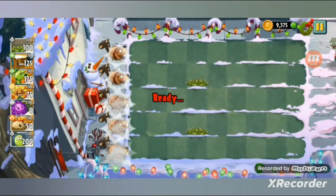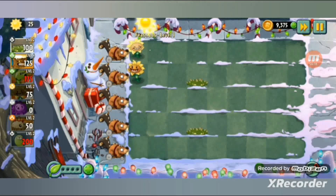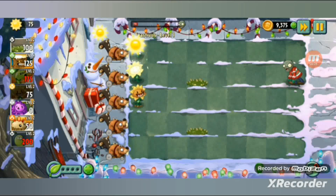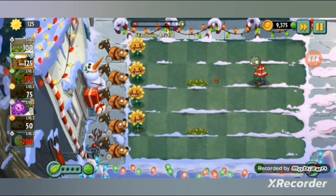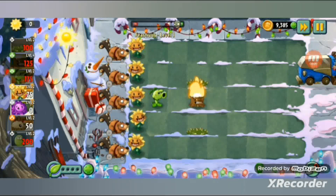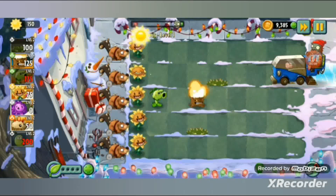Here are my plants. I'm taking a break from using shadow plants since I've used them a lot. The first level is easy. I have Frostbite Cave lawn mowers and also spike weeds - I think they're used in this level to pop the wheels and crash the bobsled zombies. There is only one wave, so I'll be waiting for the other zombies. Let me reposition and relocate the spike weeds.